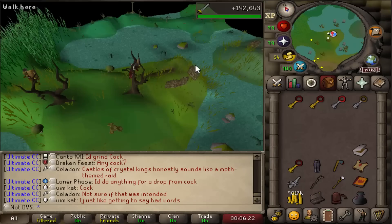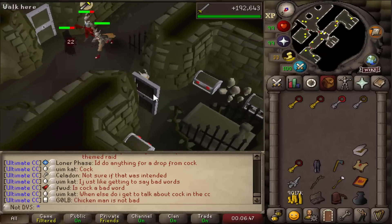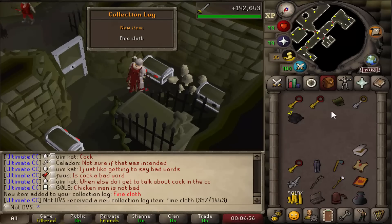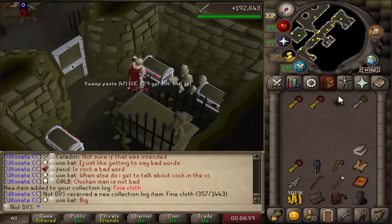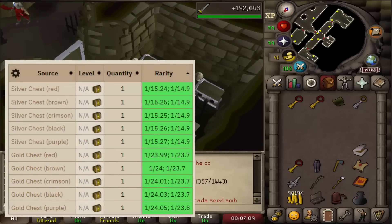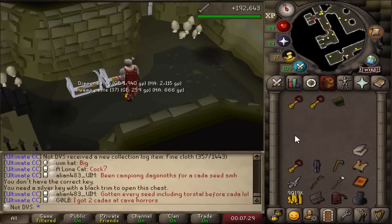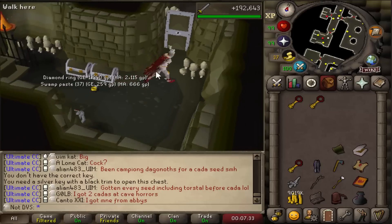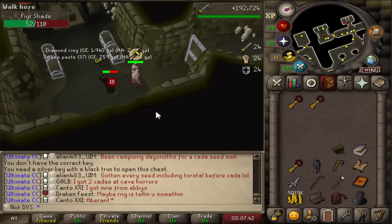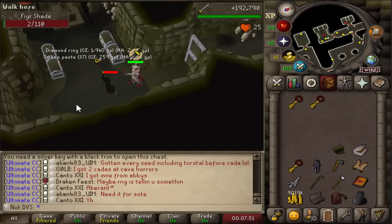With the keys I head north to the shade catacombs and go to the section with silver chests. Each chest has a color that corresponds to the matching colored key — silver key with red corresponds to the silver chest with red, and so on. All colors have roughly the same 1 in 15 drop rate for the amulet. I'm also getting fine cloth here at about 1 in 7 to 1 in 9 per color, which I can use to craft split bark armor to fill elite stashes — two bodies and one pair of legs needed.